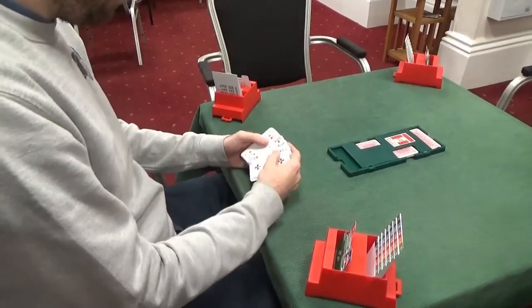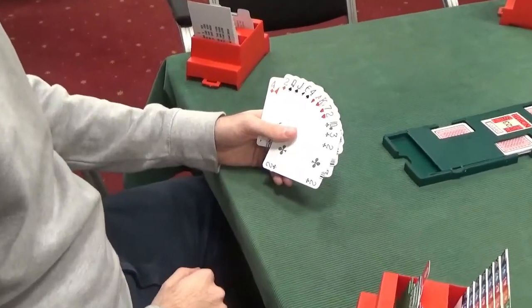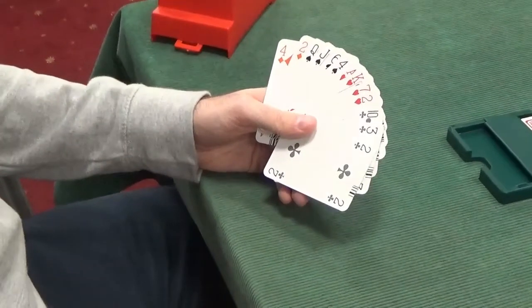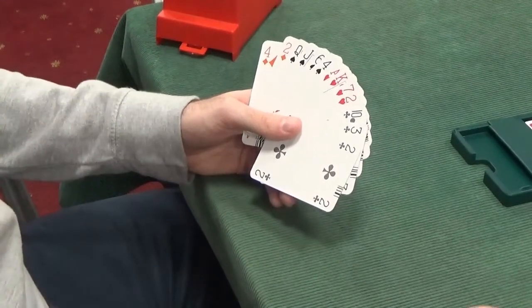Alright. South is dealer, everybody vulnerable. Unfortunately, South's got a rather boring hand — balanced, 4-4-3-2, and we've only got 10 points, so unfortunately for us, we're going to pass.